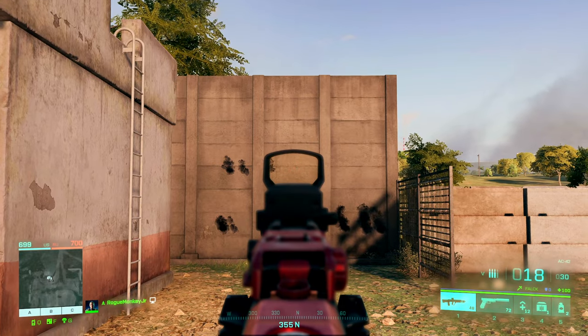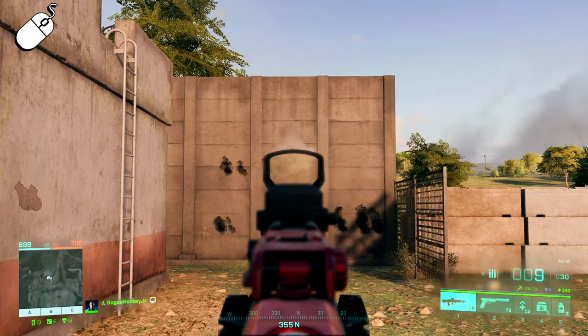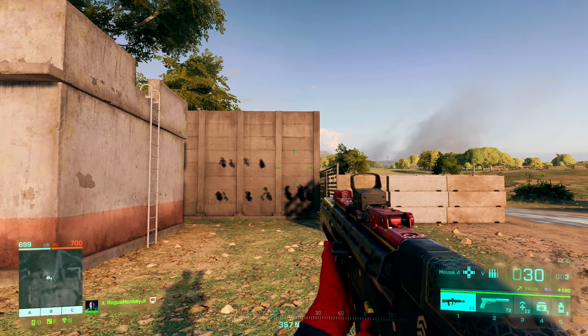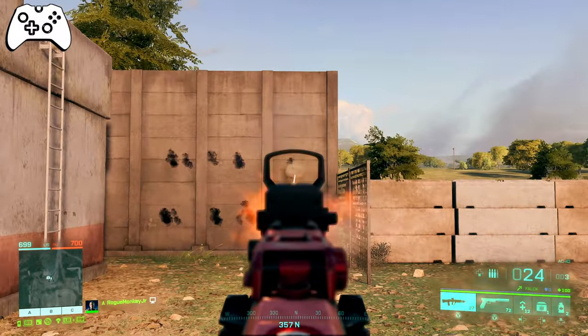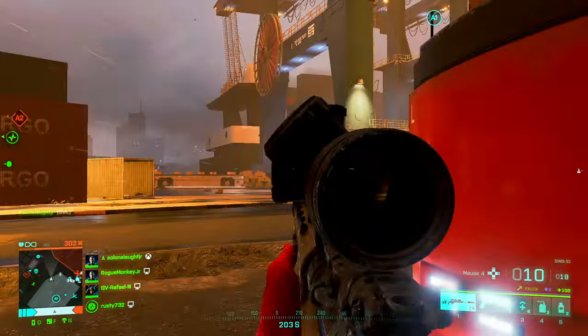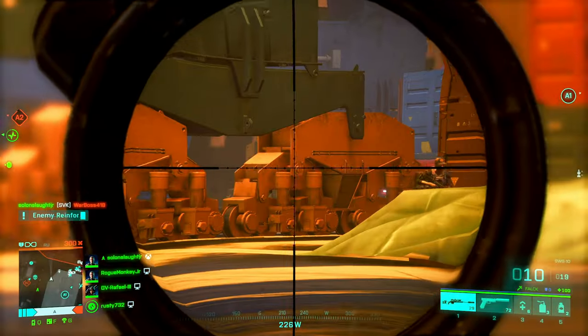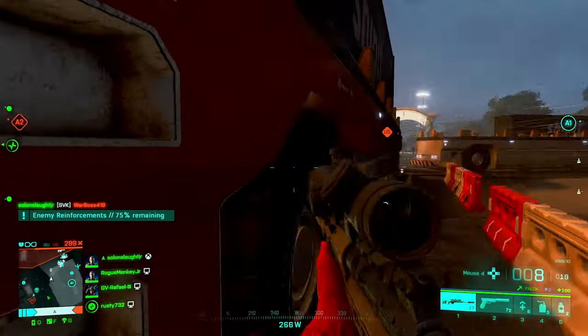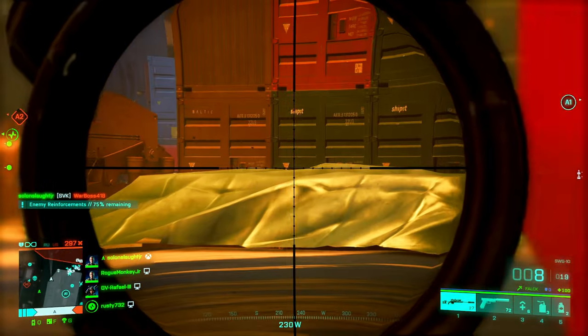Here's what it would look like on mouse and keyboard, shooting as fast as I can. And then if I swap over to my controller and do the little trigger trick. So that might be why you feel like you're getting destroyed by the AC42 from players that use controllers — they might be glitching out the fire rate of the weapon without even knowing it.